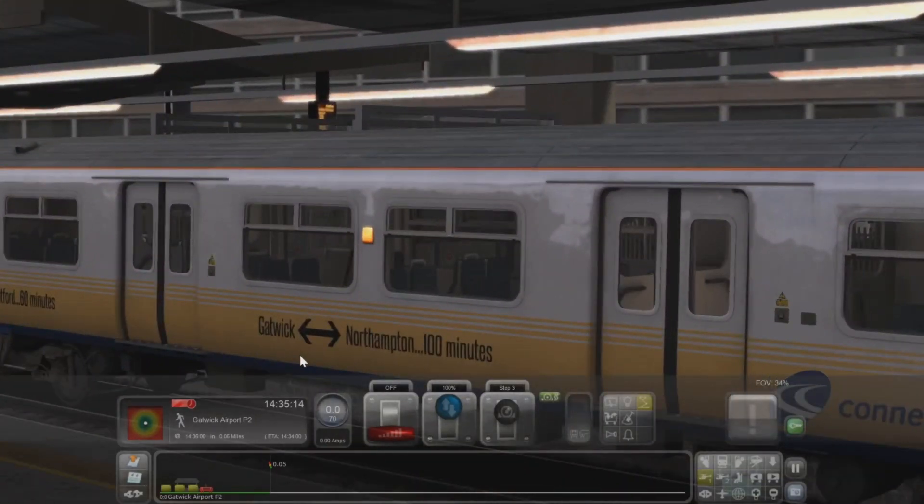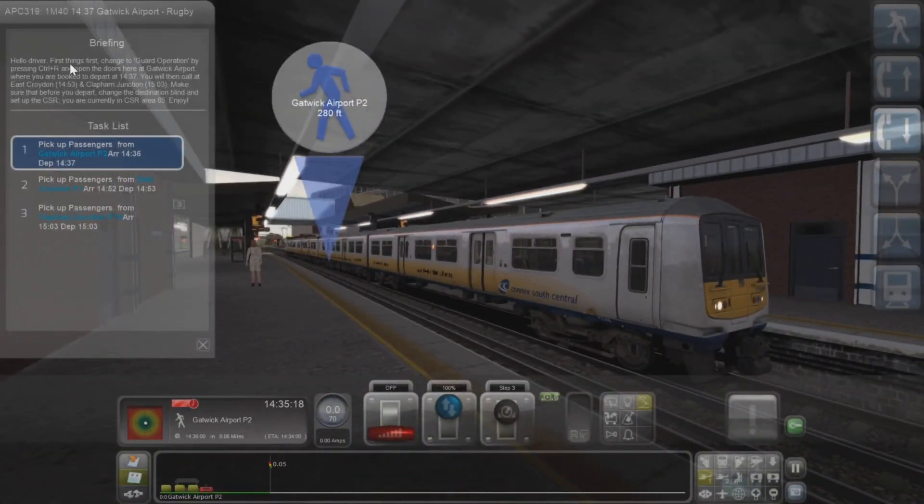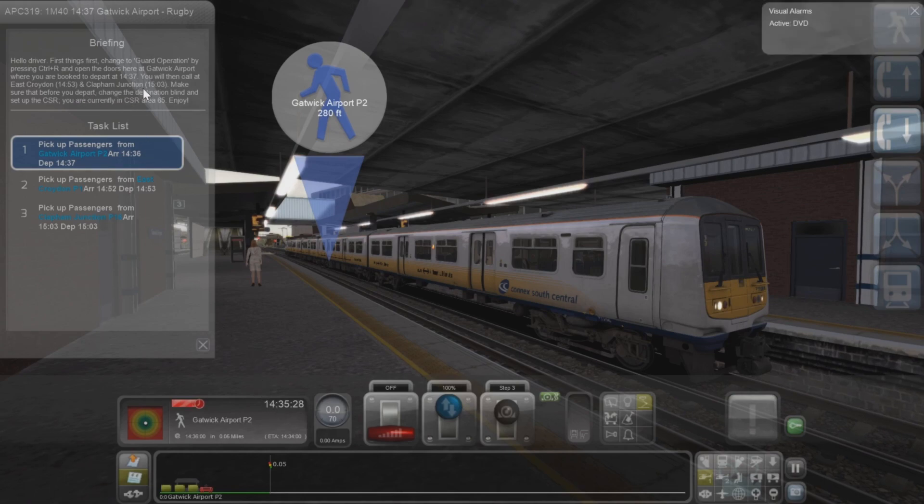We're in the 319 doing a Connex South Central service - quite cool. Let's read the scenario brief: change the guard operation - done that. Open the doors here at Gatwick Airport, booked to depart at 37. You'll call at East Croydon at 53 and Clapham Junction at 15:03. Make sure before you depart you change the destination blinds.